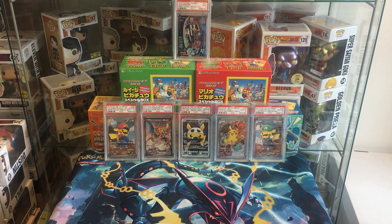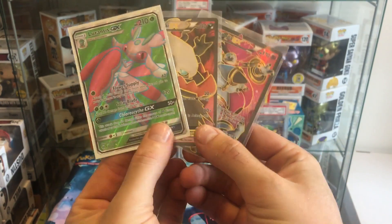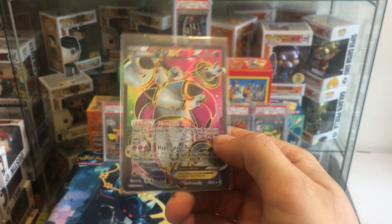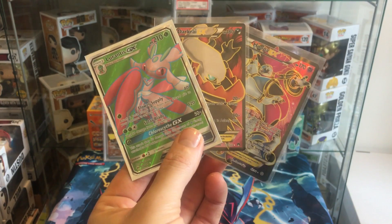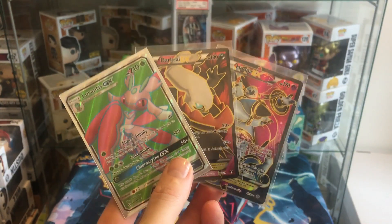Before we get into the video, we do have another giveaway on the way. It is one of three cards: the Lycanroc GX, the full art Dark Rai — used in the turbo dark deck — and the full art Hoopa for that Scoundrel Ring. To enter, all you have to do is be a subscriber, comment, and like on any video. You can enter as many times as you like.